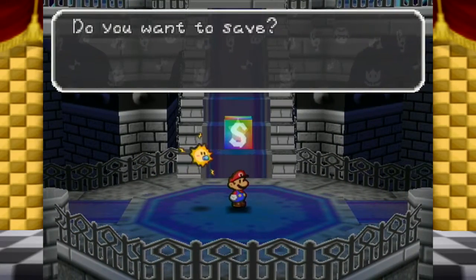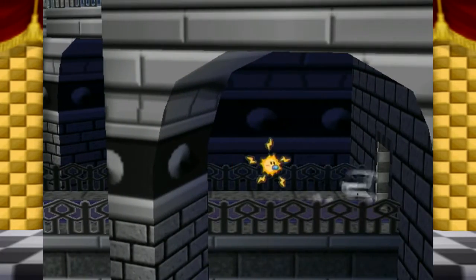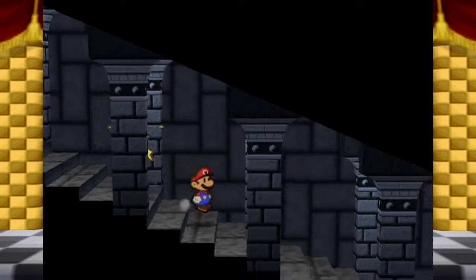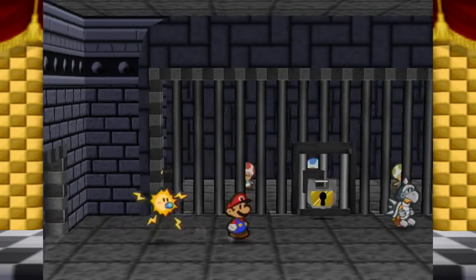Now we enter a place I'll probably reference regularly. If we go down this way we see some stairs - obviously we're going to go down. That's how we're going to get to Peach, because her castle is actually on the other side of Bowser's Castle.